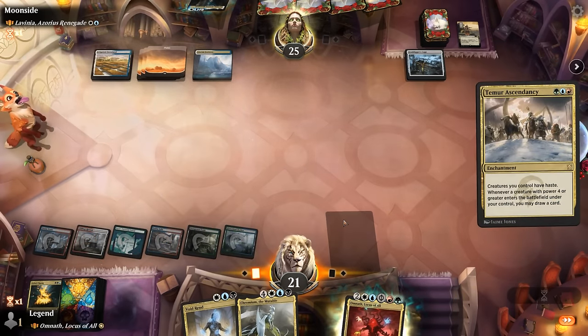We're on the play facing Gishath, a dinosaur ramp deck. We've got a keepable hand — Growth Spiral sets up maybe a turn-three Soul of Windgrace which can get our fetch land back and start ramping. Haven't decided yet what to fetch with Wooded Foothills but can do so on turn two. With the Ultimatum we probably want to get a land that can cast it — still need another land here, so I want a black-white land. Black-white and green is fine. Now we can cast Soul of Windgrace and get immediate value.